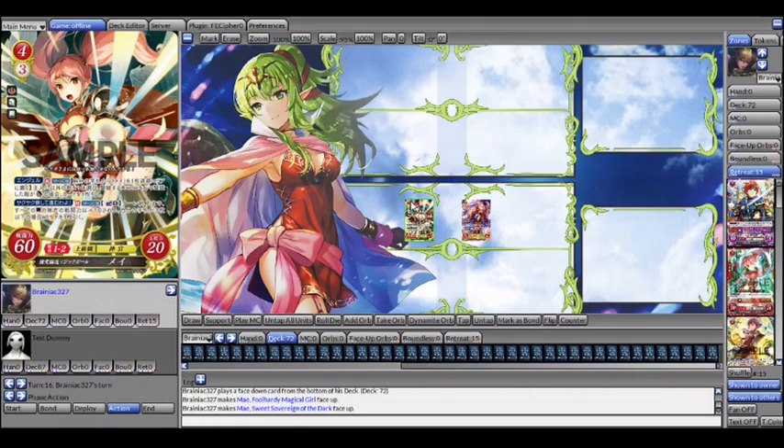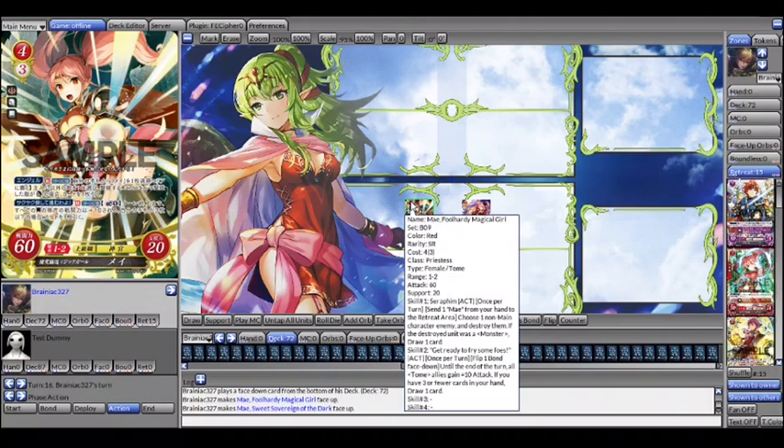She also has Seraphim, which I'll go over in the next video — but using Seraphim actually helps you reach three or fewer cards in hand more easily, so her two skills work together. This card is broken. Ever since Set 9, it's been broken. This card by itself carries entire MCs to victory. She definitely carries MCs like Micaiah, Kanas, and Sorin to the upper echelon of the tier list.